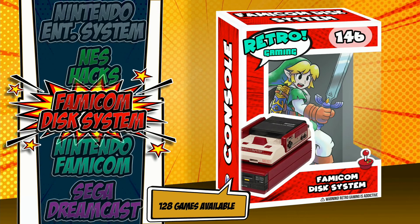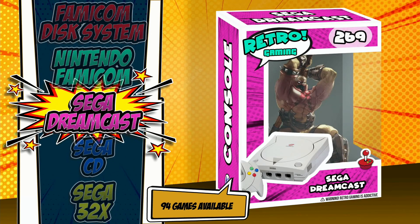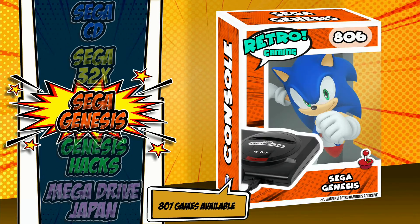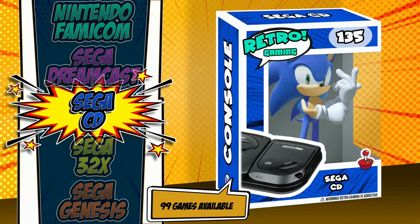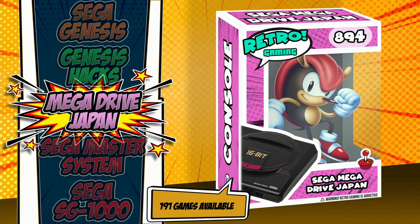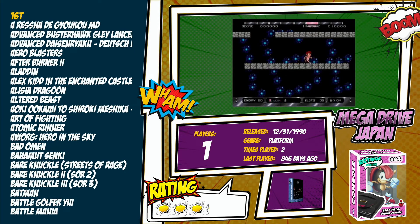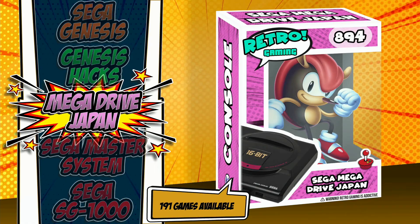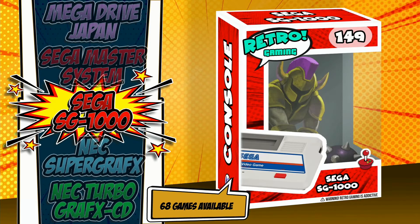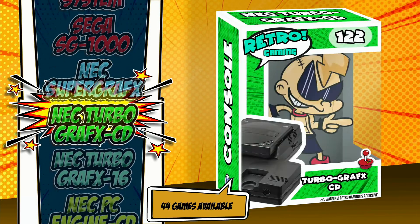Here we have NES Hacks — again the console and box in neon green. The Famicom Disk System, Nintendo Famicom, Sega Dreamcast, Sega CD with Sonic, Sega 32X with Spider-Man, Sega Genesis again with Sonic but different than the previous one. Genesis Hacks has that neon green console with the same green box. Mega Drive Japan is also here — laid out very much the same as the others.